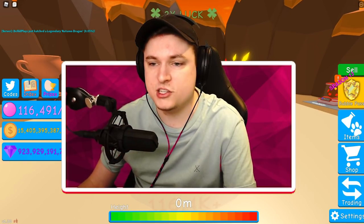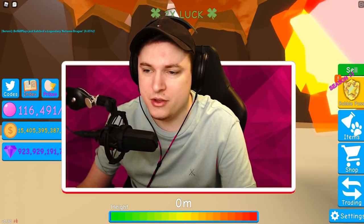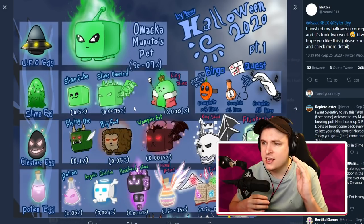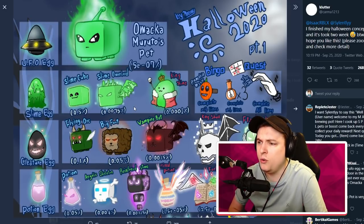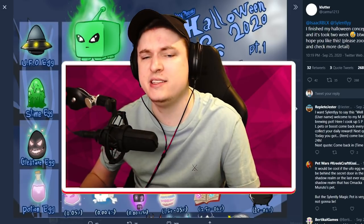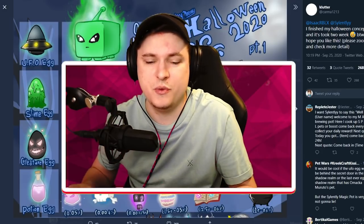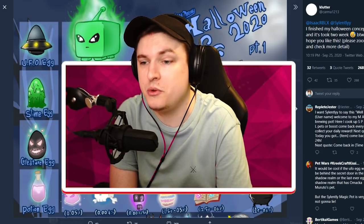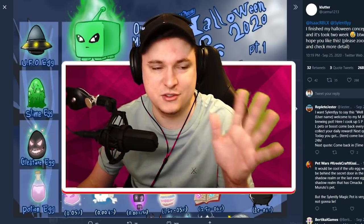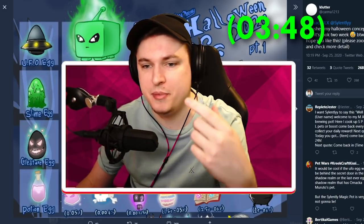I'll also be giving you guys the Game Pass info when the Halloween event releases. Be sure to subscribe and hit the notification bell so you won't miss that. Before we get started, I want to quickly show you guys something that the owner and Silently have liked on Twitter. There's no official leaks yet on pets besides the ones you just saw. I want to show off this concept art so we can maybe see some of these pets in the game. If you want to skip ahead to the codes, the timestamp is on screen now.